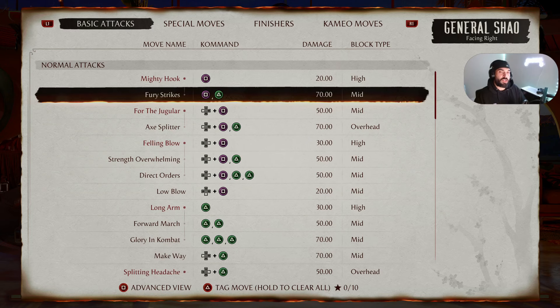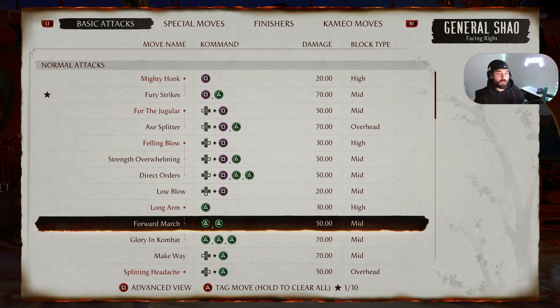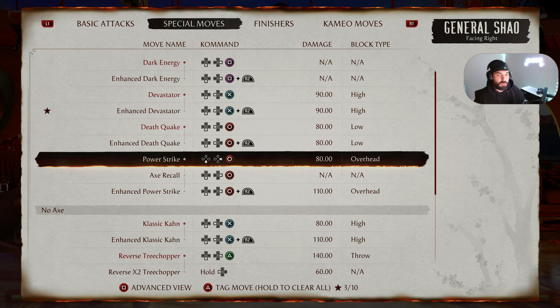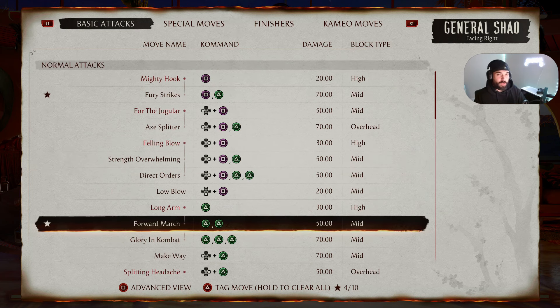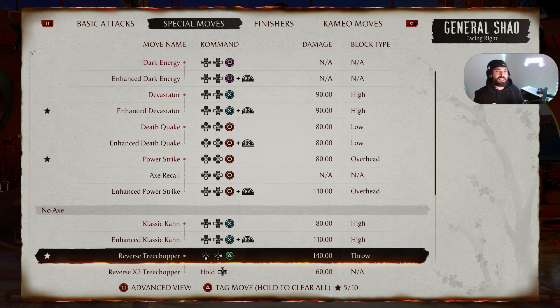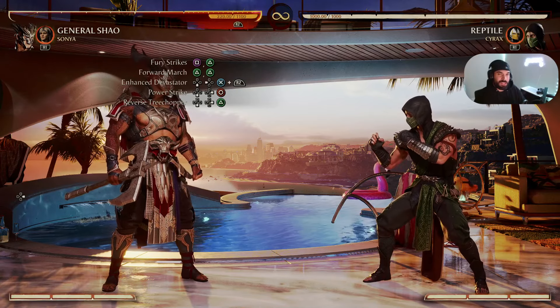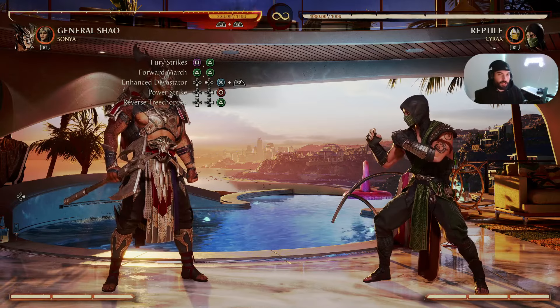We're going to do a variation of this combo to add a little bit more damage. Start off with Fury Strikes — Square Triangle, or 1-2 — followed by Forward March, Triangle Triangle or 2-2. Then Enhanced Devastator, Down Back X or Down Back 3, plus Right Trigger or R2. Into Power Strike, Down Forward Circle or Down Forward 4. After Power Strike, follow up with another Forward March into a Reverse Tree Chopper, Down Forward Triangle or Down Forward 2. The Fury Strikes just gives us a little bit of extra damage on the end. This combo in its entirety should look like this.